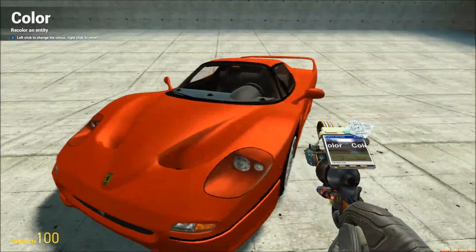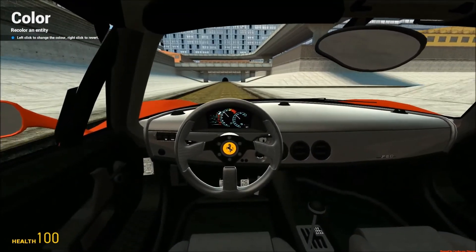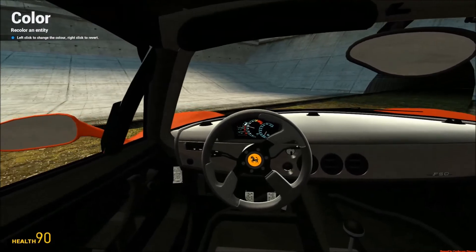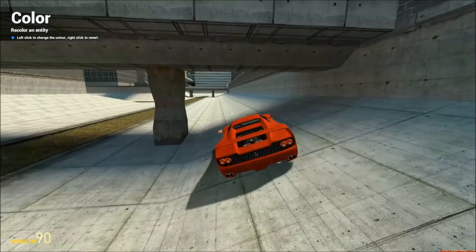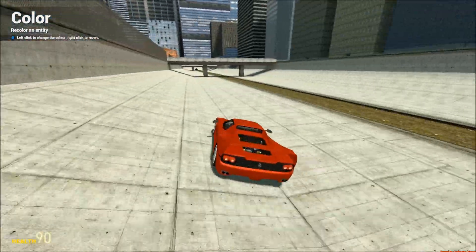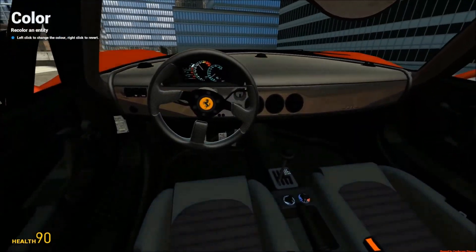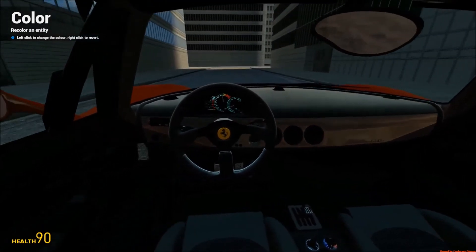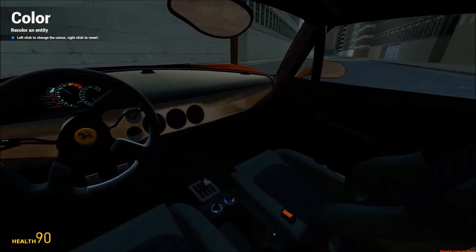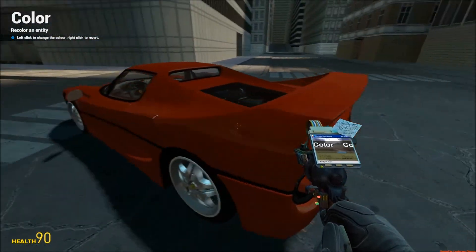Alright guys, this is the Ferrari F50. As you can see, this one looks like it's speedy as well — all Ferraris are speedy, I guess. This one has a little bit different interior, but it still drives very nice. Let's try to flip this baby around and go for a spin. This one's pretty fast too, actually. I actually really like this one — I love how the shape of the car looks. The controls and the turns aren't very bad on this one. It's a little bit slippery, I'll admit. But yeah, I actually really like this one. It's not as fast as the Enzo, but it'll do. On to the next one.